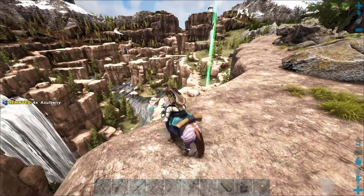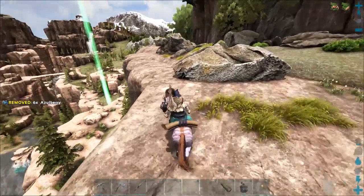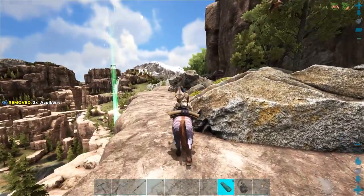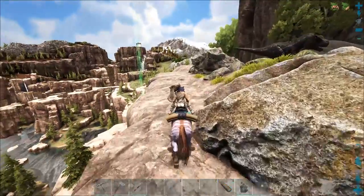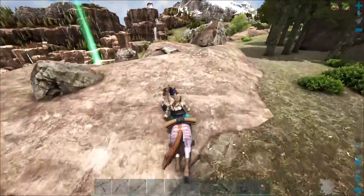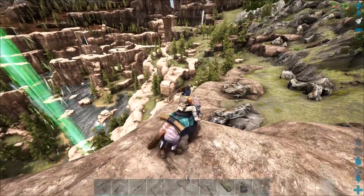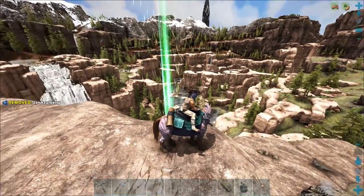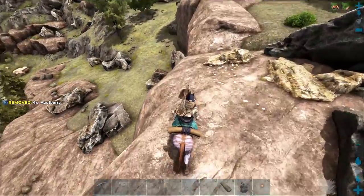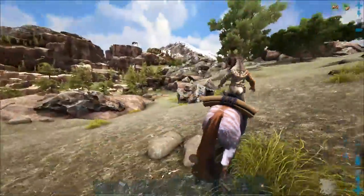Oh my god, a T-Rex out of nowhere! Level 60 - let's run past him. I think we can run along the side here. I don't see any griffins which is kind of odd because I thought they spawned here. What the hell is that - a pig? Let's hop down into this rock area.